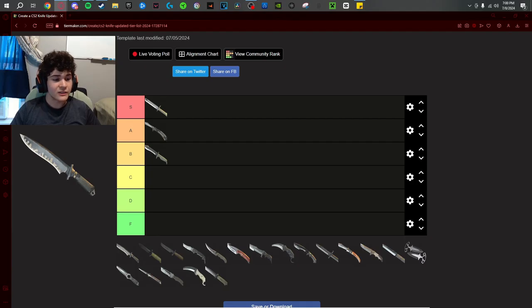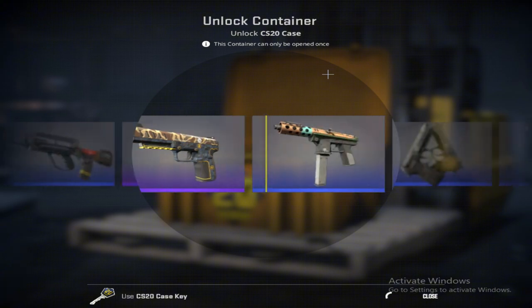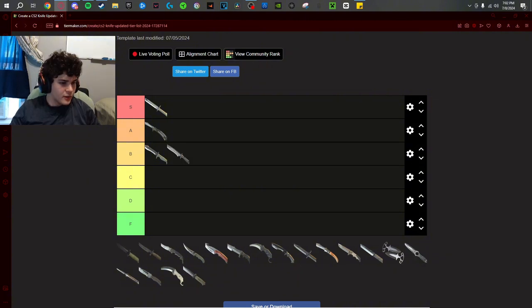Next up we have the classic knife. This knife is top three most underrated knives in CS. Cool pullout, cool inspect, cool rare inspect. Only knife to have an idle animation. The pattern on the edge of the blade looks so clean, especially when it's battle scarred. It's also really exclusive — it's only in the CS20 case. I've actually unboxed this knife before. I think this is a B tier knife, I'm gonna put it below the Bowie, but this knife is sick.